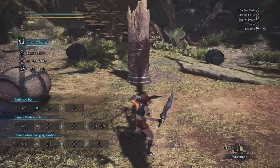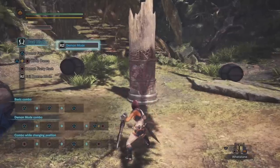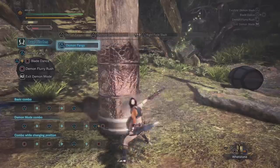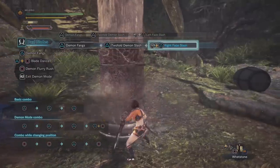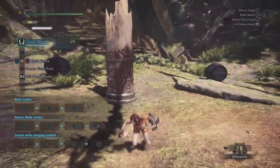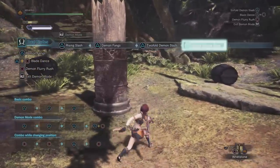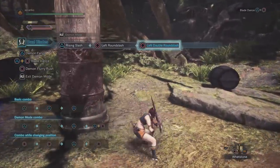There's also a new move that many may not be aware of called the left and right fade slash. You can do this by inputting left or right on the analog stick and pressing triangle after the second move in your triangle button combo. This is a way to keep the combo going longer, and it leads to another transitional move called the rising slash if you press triangle. The rising slash is also the move you do if you press triangle after a demon dash, and it can be followed up with triangle to restart the combo, or circle to do the left round slash and then the double round slash.